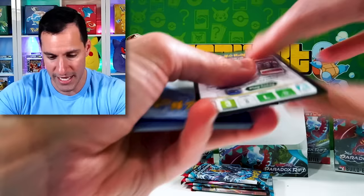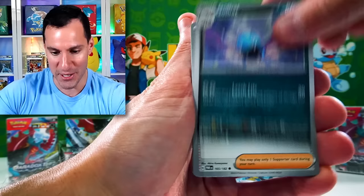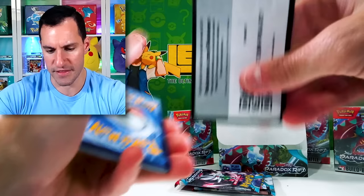Dark Energy — I listened! Porygon, Octillery, Golbat, Larry — you have to say Larry with like no emotion. Technoradar, a cool Future card. Wigglet, Galvantula, and another Palkia. Let's see what we can do in the final four.